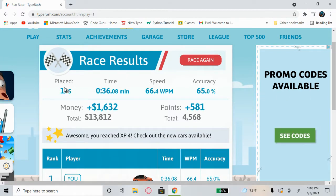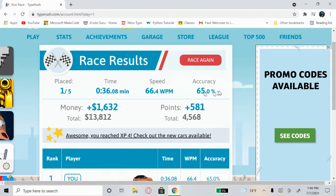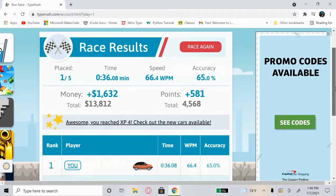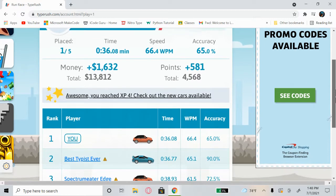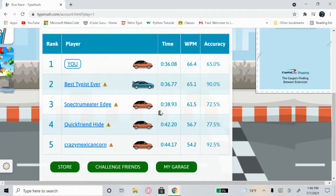Okay, so this is what it shows after we're done with the race — it says Race Results. I placed first out of five, so I'm in first place. The race took 36 seconds. Speed: 66.4 words per minute. Accuracy: 65% — that accuracy sucks. We got 1,632 cash, total of 13,812 cash. Points: 581, total points: 4,568. It shows us the same info below as well.